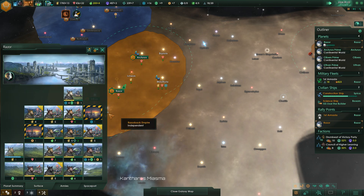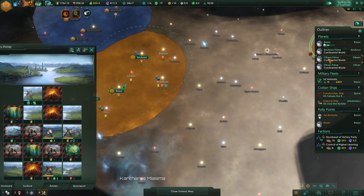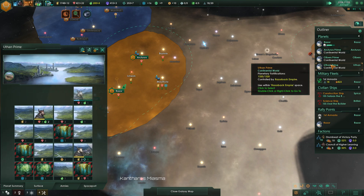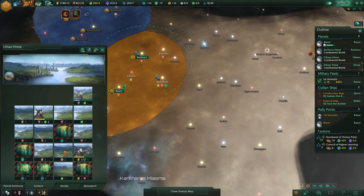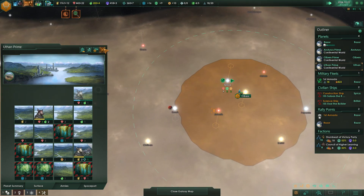Let's clear out this tile here and this tile here. We can upgrade there. We've got a nice society research tile right there, and here we have an awesome engineering tile.